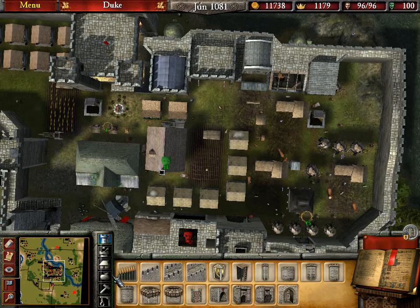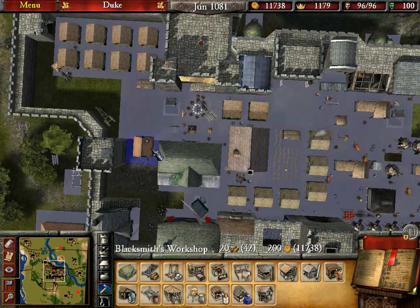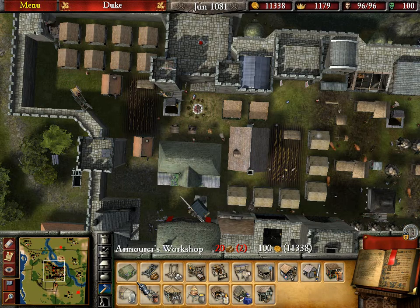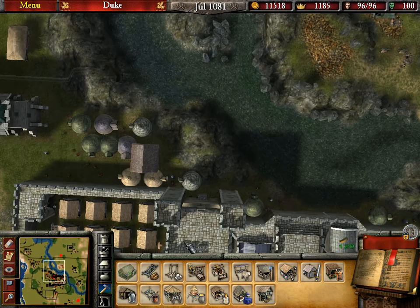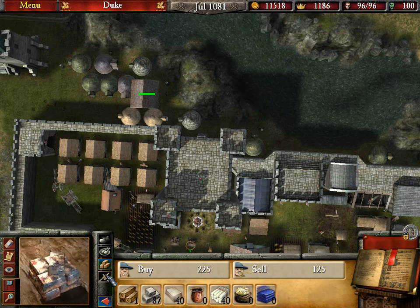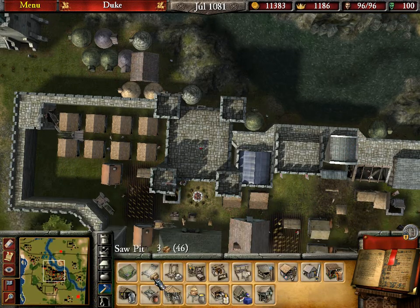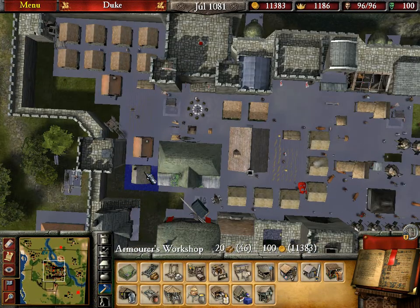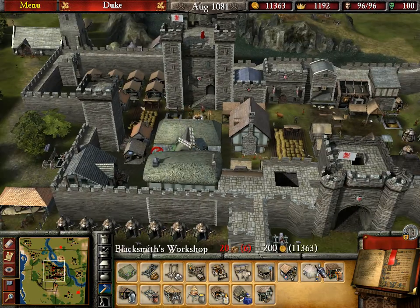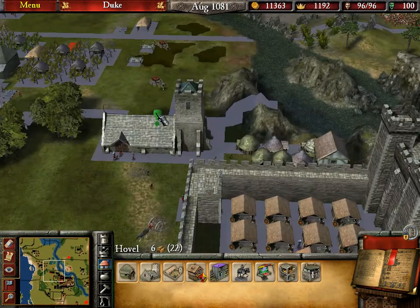Oh, that's one thing we haven't built actually — swordsman. I've got nowhere to put it. Swordsman. Swordsman. Armoury. Oh, I've got no wood now. I don't think we're gonna need anyone else, but we're probably gonna need another house, that's for sure.